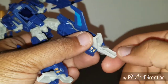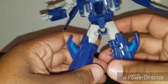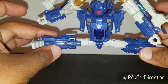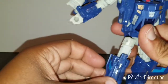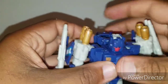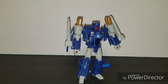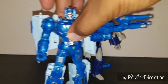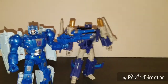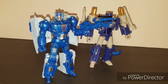He also has a heel that can be bent, again because of transformation, and you can open the full spread. For some comparisons, I've got my buddy Scourge here so you can see how he stacks up. These are all deluxes, so they're all essentially the same size class.